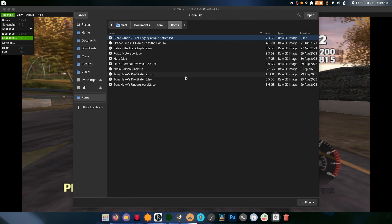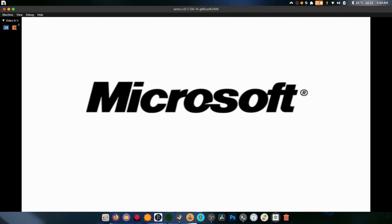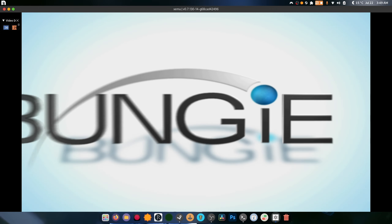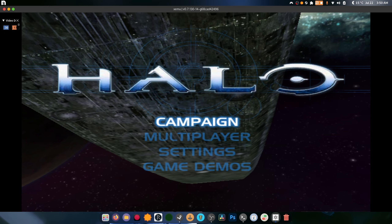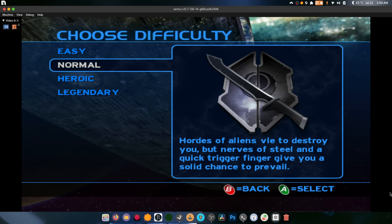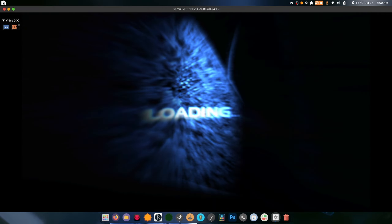I want to try Halo: Combat Evolved. I'm going to do a reset — as you can see it works like an actual Xbox, which is nice, minus the whole freezing thing because I don't think Xboxes do that. We're going to jump straight into Campaign, Pillar of Autumn, go with Easy and see what happens. Loading super quick, which is nice — Vulkan's very efficient at compiling shaders.